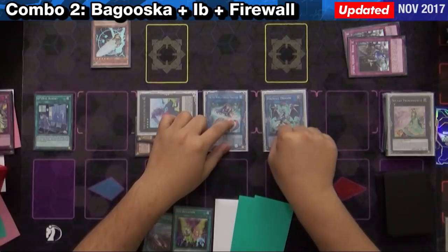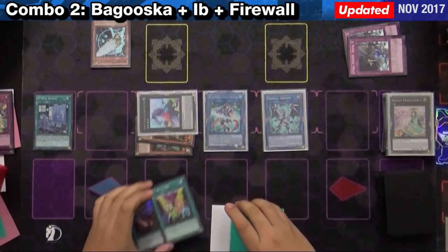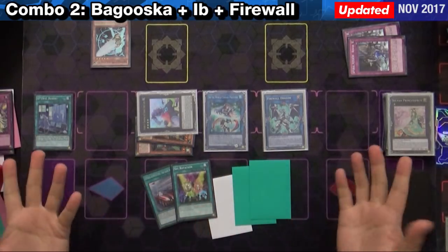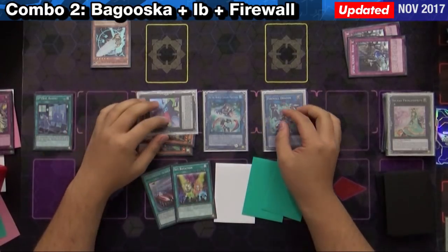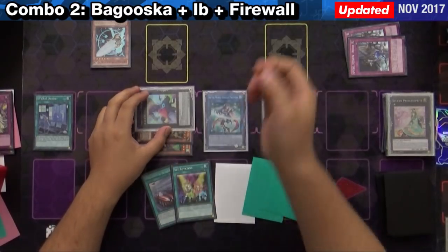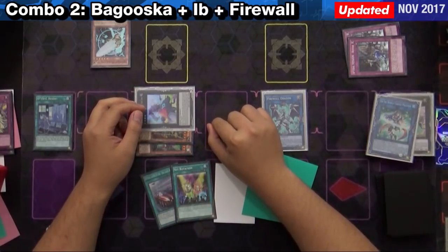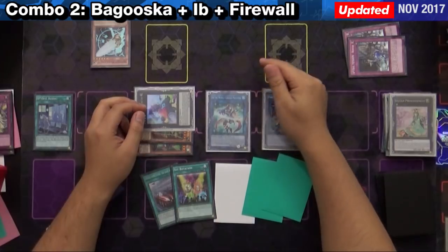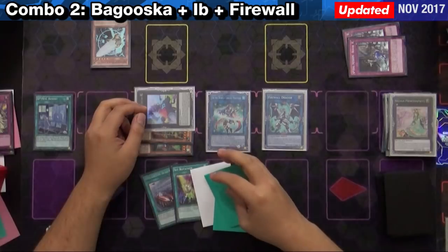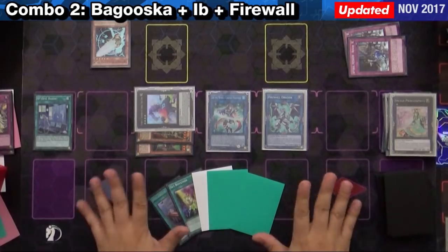So Baguska is protected; Firewall has one bounce, and we have protection and negation. We still have potentially four to five cards to answer. I don't know if you guys think it's pretty disgusting, but I think it's pretty annoying that you can't really play your monsters properly thanks to Firewall and Baguska locking you up. Red Geki can just be locked out right here. Of course we do eat a lot of damage if we get Evenly Matched on this one, so be very careful — maybe consider siding in Artifact Lancia to prevent yourself from getting killed by that. But that is the second combo. I guess we'll go into the deck profile now.